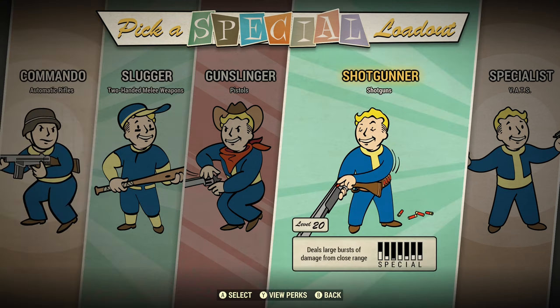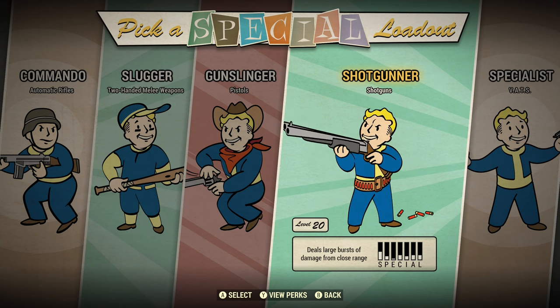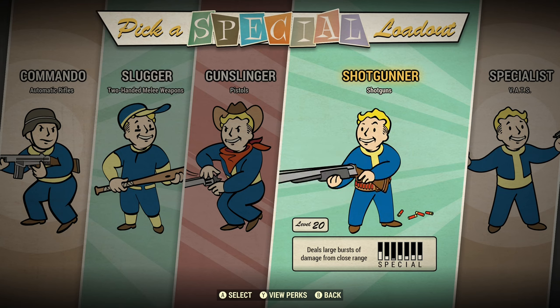The nice thing about the Shotgunner start and getting the pump-action shotgun plan is that a pump-action shotgun is actually a random drop plan — it's not one you can find in an NPC vendor like you can with the others. So that makes the Shotgunner start kind of attractive, especially if you want to build a shotgun character.